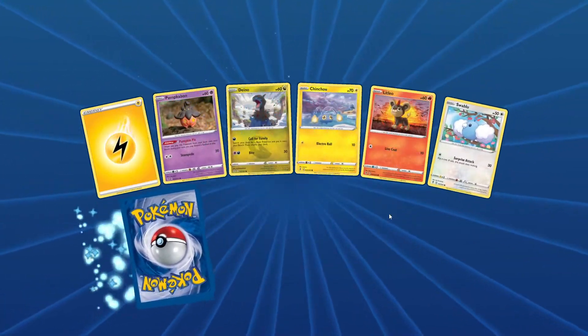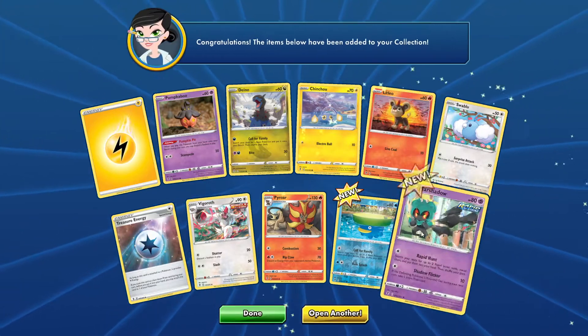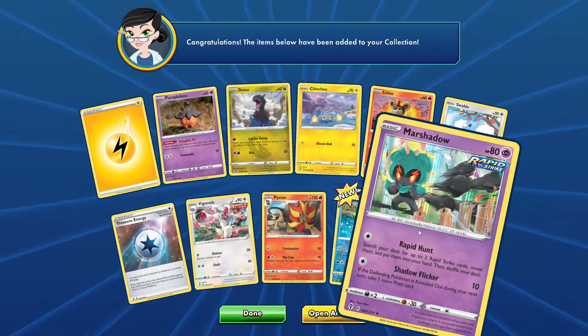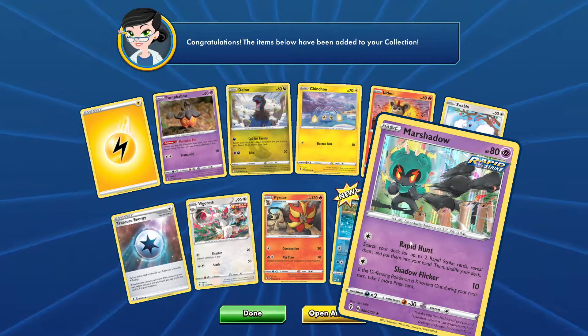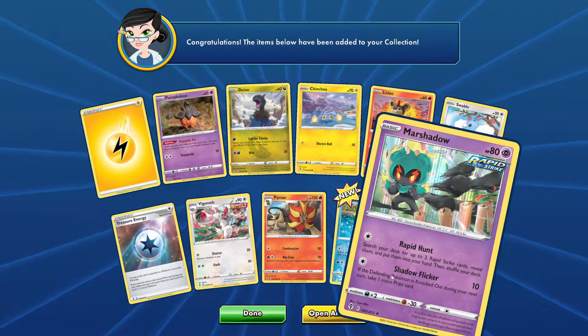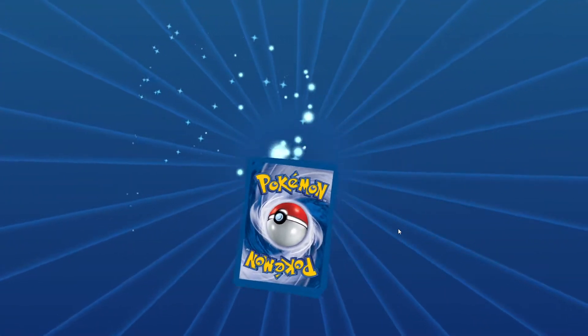Building packs — I hope the game doesn't crash! We've got a Marshadow with Shadow Flicker: if any Pokémon is knocked out during your next turn, take one more prize card. Also, search your deck for up to two Rapid Strike cards, reveal them, put them in your hand. I could see it being used for Rapid Strike decks, but that's about it.